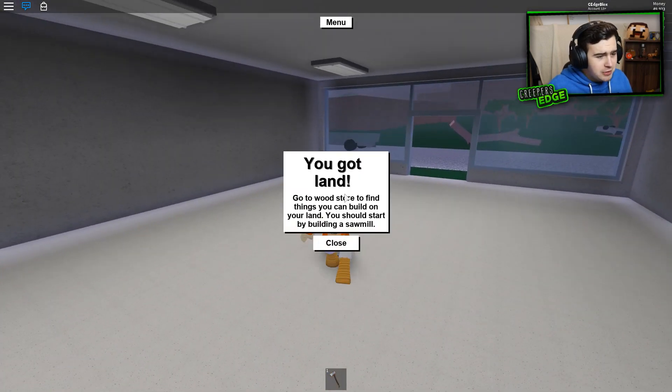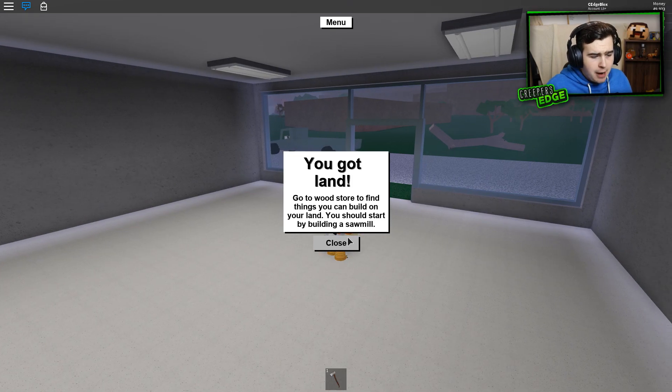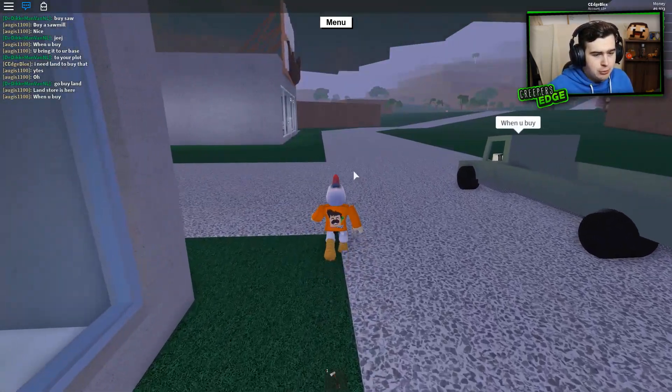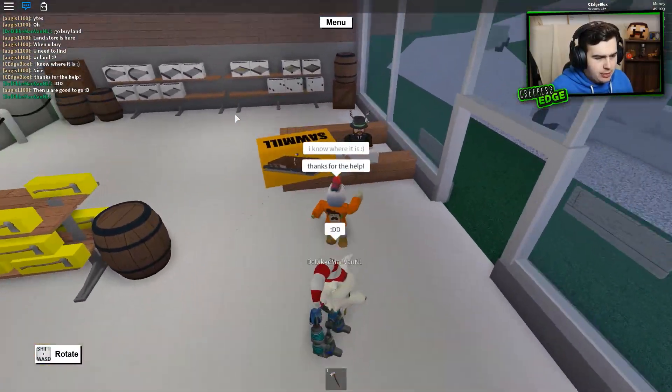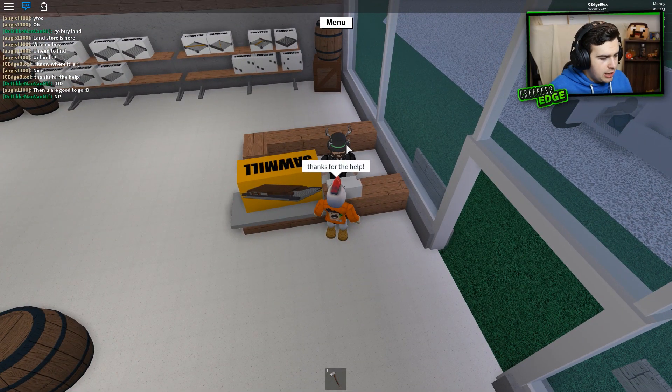That's awesome. You got land — go to the wood store to find things you can build on your land. You should start by building a sawmill. I can't wait to get a truck because that's when we can transport loads of lumber. Let's purchase this sawmill. There we go, place this down. I'm actually here to buy one now. Chat with Tom — 130. Yes, that's good.